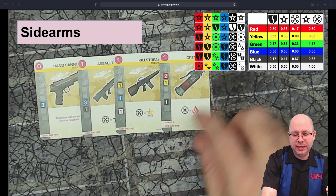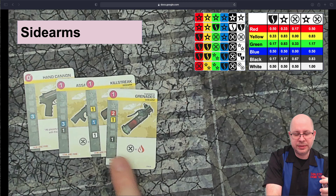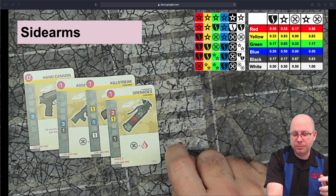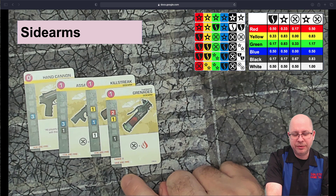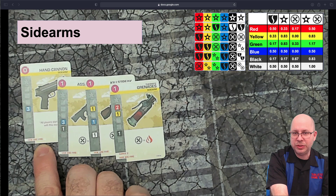The grenade sidearm functions like a fire weapon — the black die means you'll set something on fire four out of six times, and the red die also has a fire side. This grenade almost always sets the target on fire, and fire can't be blocked by defense — it just keeps dealing damage until the opponent spends two control. One drawback is it's range two, so you must be within one car length. But you always have the hand cannon as a backup, regardless of what other sidearms you carry.